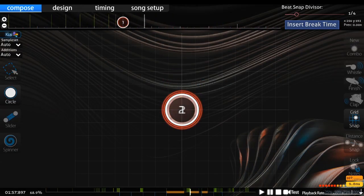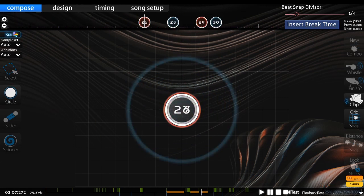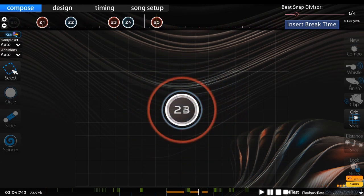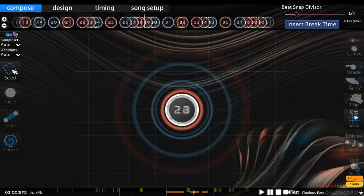A good way to start improvisation as a beginner is to map the drum beat first. Dons should be used for the bass drum, and kats should be used for the snares. This is a good way to know when to put improvisation and when not to, and helps with the accuracy of musical representation. Using this, you can turn a basic pattern into something much more developed.